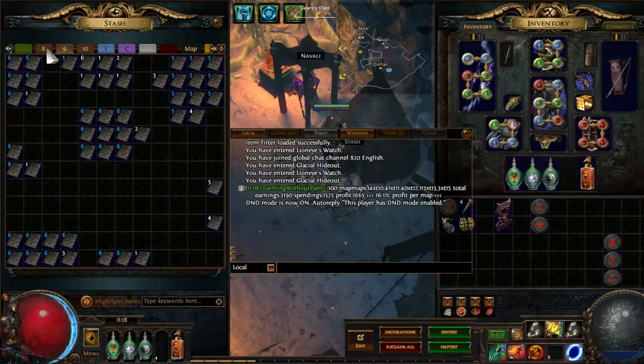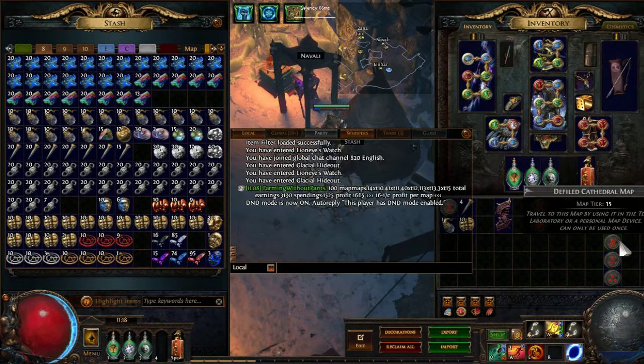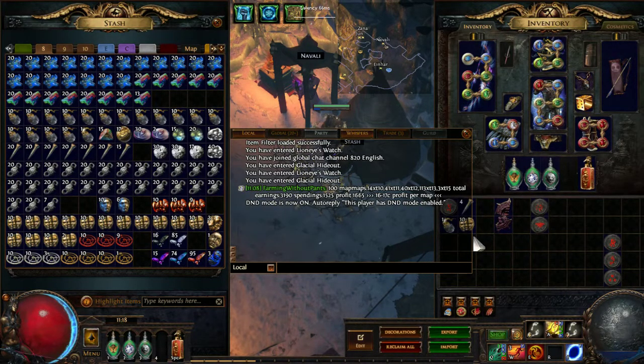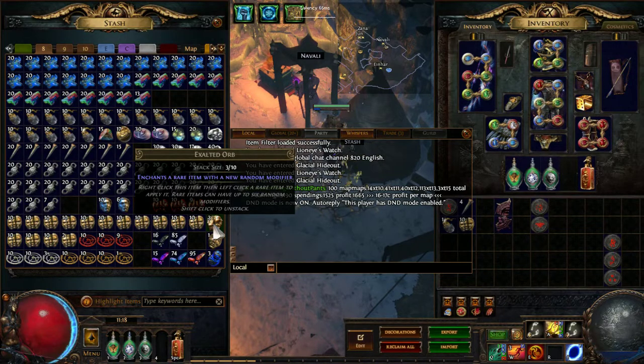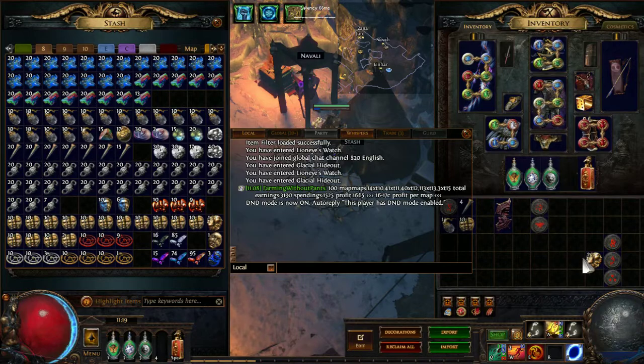So if I sell everything you see here, including the cards and all the maps, I get around more than 3k chaos. The map itself is 7 chaos, which makes 700 chaos for the map price, and also sextant, chisels, rolling the map, those kind of things. You can count out the 3 exalted since that was lucky — you will probably get 1 exalted in 100 maps, which makes another 200 to 250 chaos. So you still get 1400 chaos profit, which is very huge because this is a tier 13 map. Most of the time you get this kind of profit from running higher maps like tier 15, which I did a lot, and the profit is very surprising.